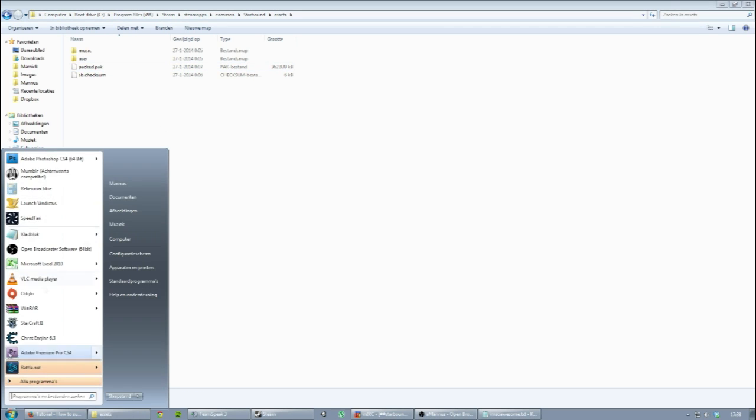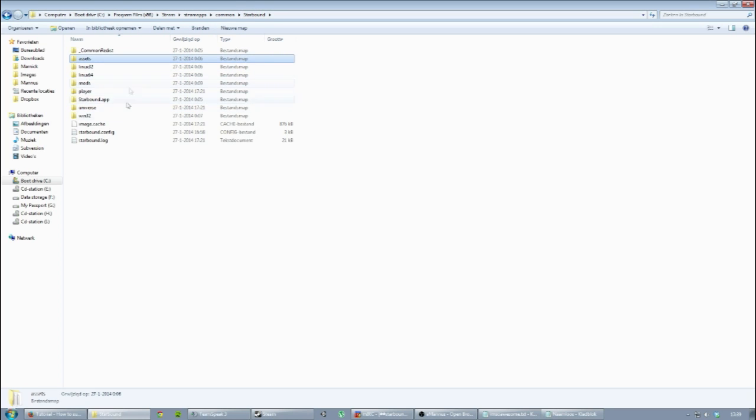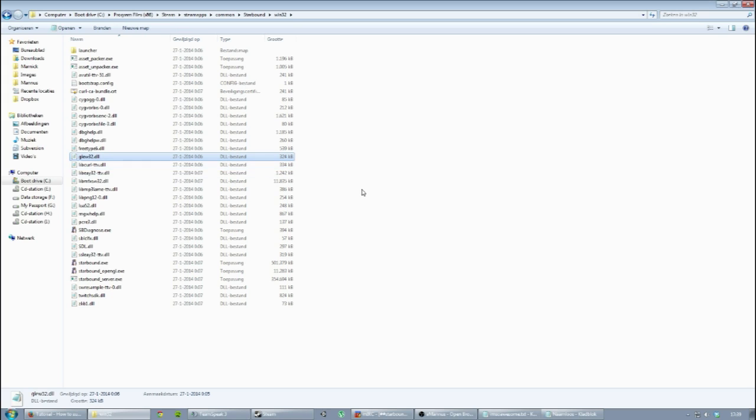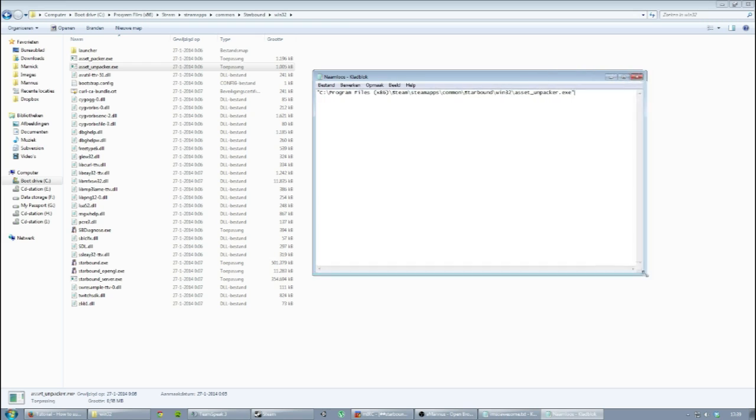The way this works — I'll open up a notepad. You need to go to the command line interface, but first you'll need to locate three things. One of them is where your .exe is for the unpacker or packer. We go to Starbound, then win32 since I'm running Windows. There it is — the assetpacker and the asset unpacker. We are trying to unpack it right now, so we need this specific file. I'm going to copy the directory path, and it will need to be assetunpacker. If it's located anywhere else for you, you have to paste your own file path instead of using mine.